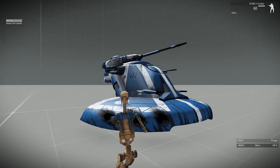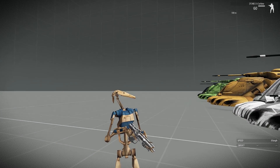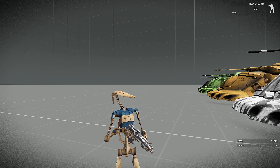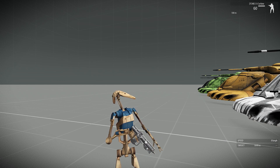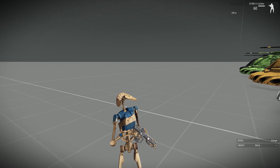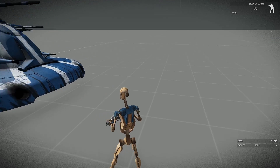We're going to get inside this AAT. I did change up this droid here — seeing the entire ensemble with the E5 and the new droid armor, I really really like the way this looks. This is going to be the new face of the CIS, and it's a good one.